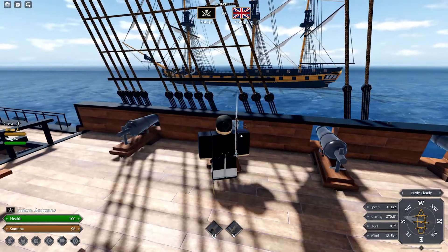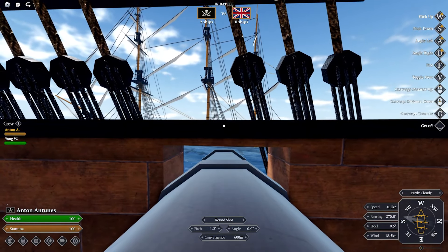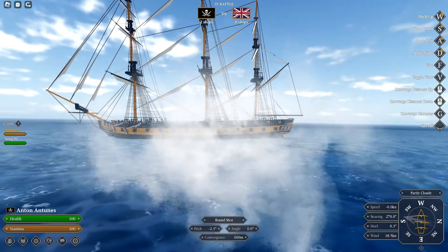To fire a cannon, you hold F to get on it and manually aim it with WSD, then press V to change view, then press F to fire.